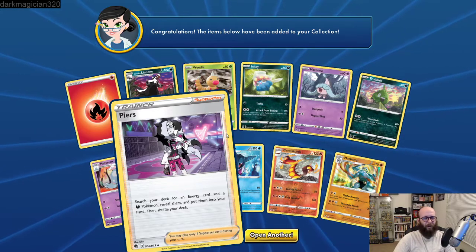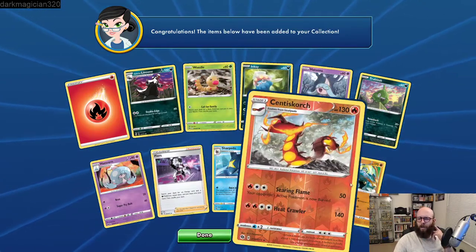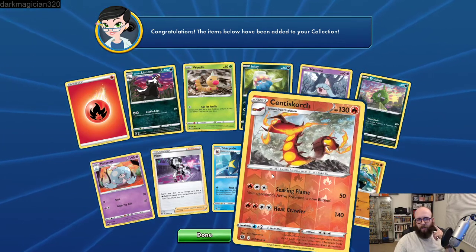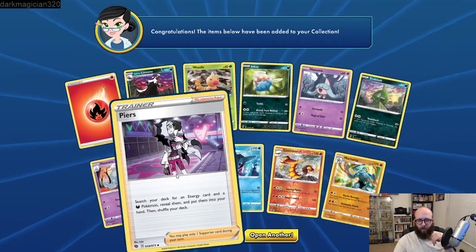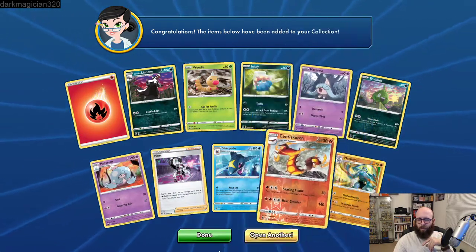So we need two more Centiskorch VMAXs and three Centiskorch Vs to have a viable set. We got a Dubwool V and a Manaphy, two VMAXs, three Centiskorch Vs needed. We got the Cramorant there. Holo Rowlet and a Morpeko VMAX — 300 HP, for two electric and one colorless you do 180 damage, and this attack also does 20 damage to each of your opponent's benched Pokemon. This can be a really good card if you're running a deck that pulls a lot of basic Pokemon out of your opponent's discard pile and puts them on the bench, then you just pound away.